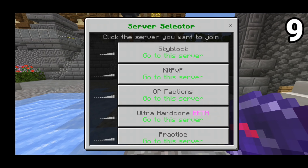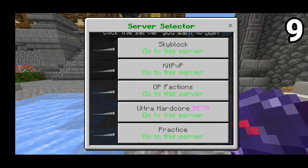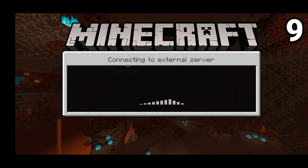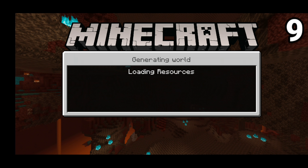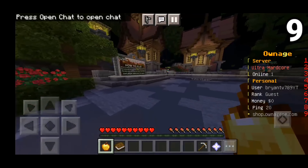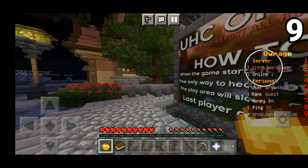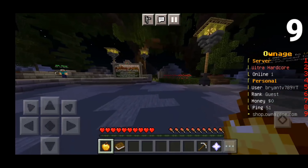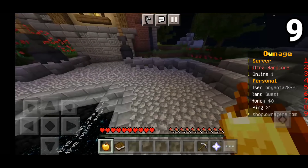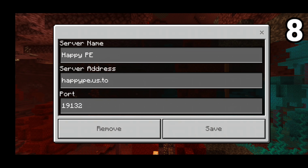This is the OwnagePE server, well known for having Skyblock. All you need to do is use the compass and you get a bunch of mini games: Skyblock, Kid PvP, OP Factions, Ultra Hardcore mode, and Practice. This is actually a UHC server as well — not UHC meetup but the real UHC where you actually have to mine ores. It shows you server info, your money, and your ping.